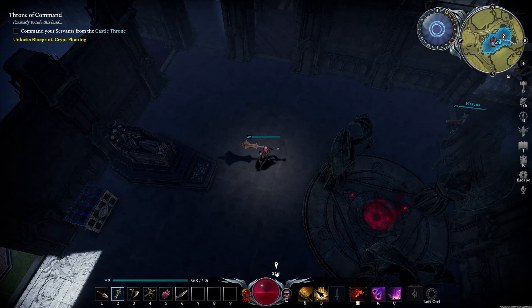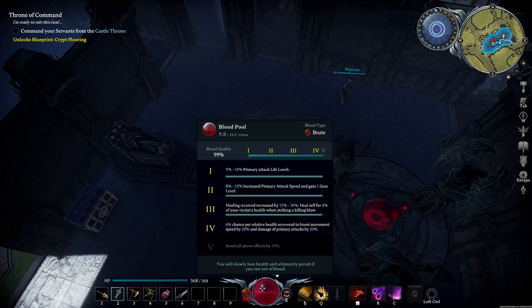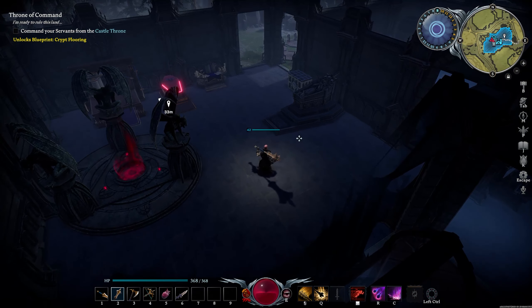Back at the base. I was able to farm up some extra stuff, especially sulfur, which we're going to need quite a bit of later on. I actually saw a Brute with 99% blood — I really wanted to use Dominate Human on him, but I was being attacked by the Alpha Wolf so I wound up just getting the blood. But 99% is really good; we get a bonus to boost our health recovery and also more damage, so we're going to use that to go fight the next boss.